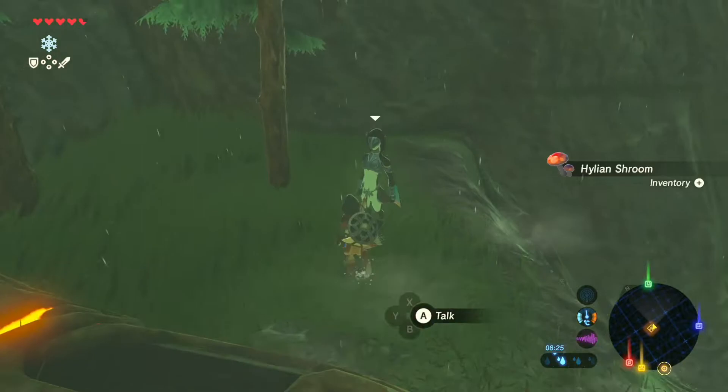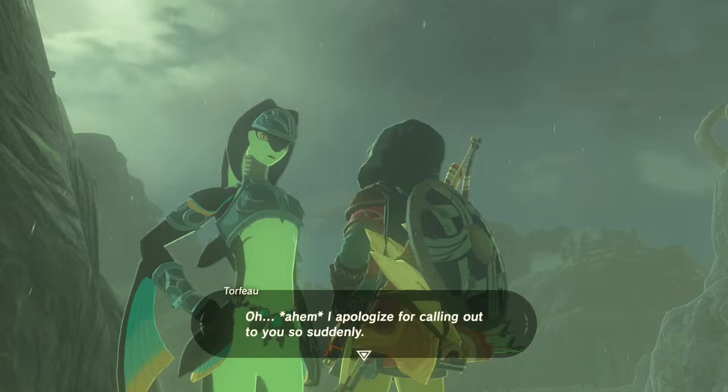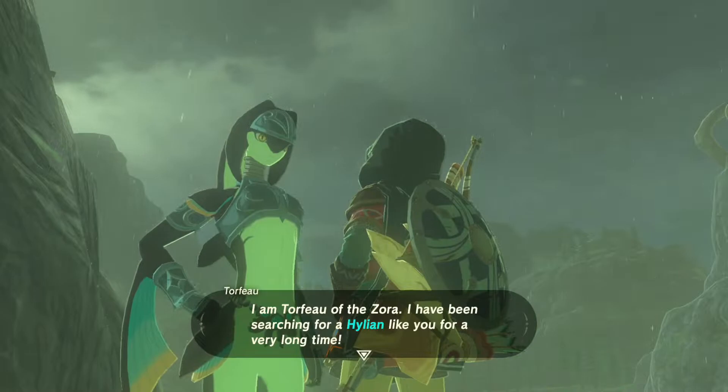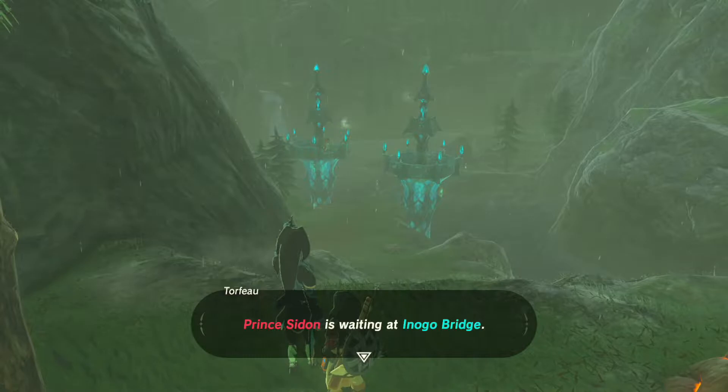Oh my, how wonderful — you are a Hylian! I must say it's my lucky day. I apologize for calling out to you so suddenly. I'm Fab of the Zora. I have been searching for a Hylian like you for a very long time. My home, Zora's Domain, is in terrible danger. That's why Prince Sidon sent me in search of a strong Hylian warrior. Prince Sidon is waiting at Inigo Bridge. Please save us all!